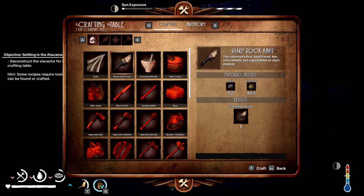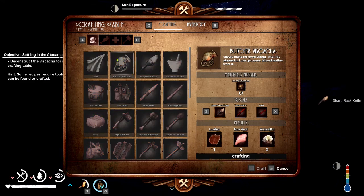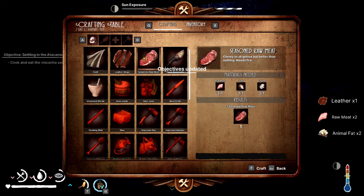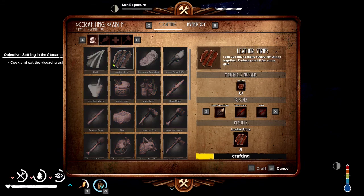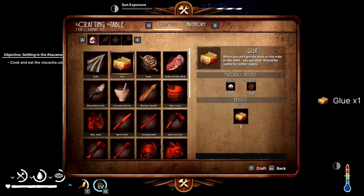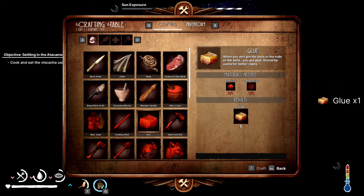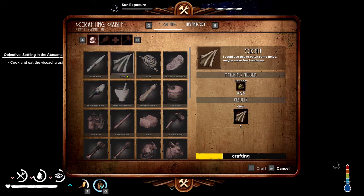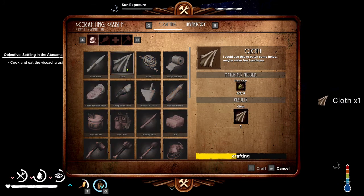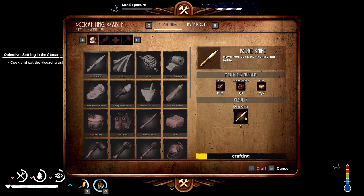First thing we need is a knife. We can butcher this. Make some glue because we're going to need that to use to make some of these here. Cloth — I know I'm going to need some cloth. Let's make a few of those. I can make a bone knife since I had the glue — the glue will make it last longer.